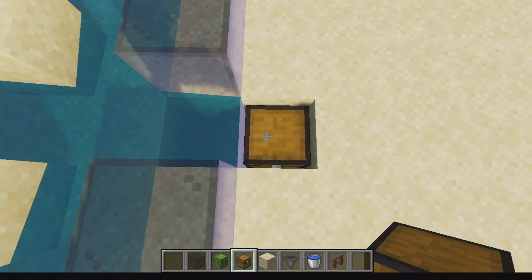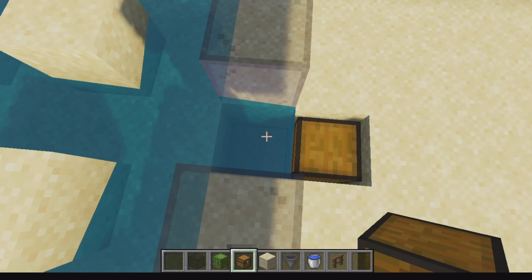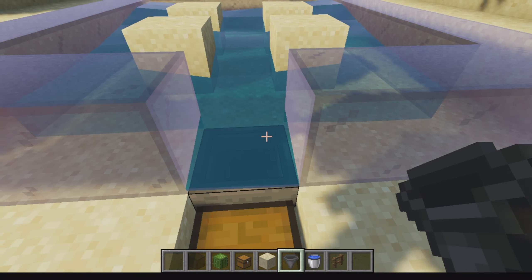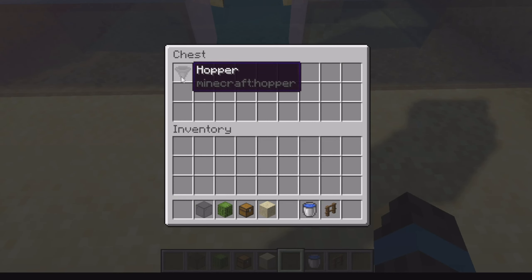Now you're gonna have to place a chest like this. Then shift and place a hopper, which will make it connected to the chest. As you can see when I throw items the hopper collects them and sends them into the chest.